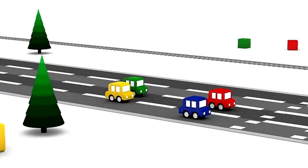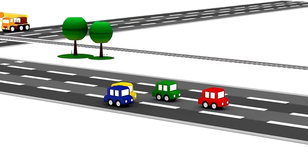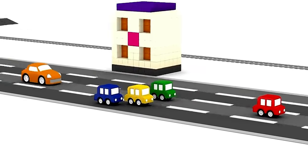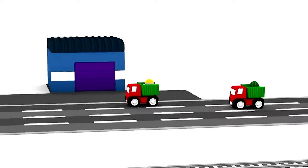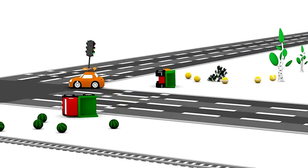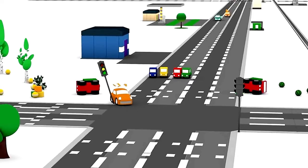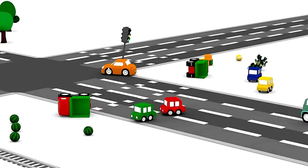The four cartoon cars are driving along the road. Look at this silly orange car overtaking them — it's driving much too fast. The silly car lost control and crashed into the traffic lights. It knocked over those two trucks carrying balls and watermelons. Now all these vehicles need help.